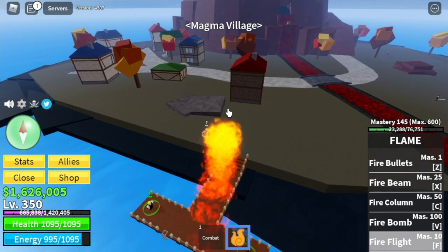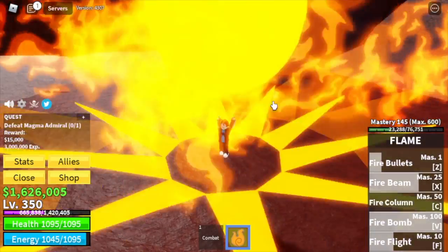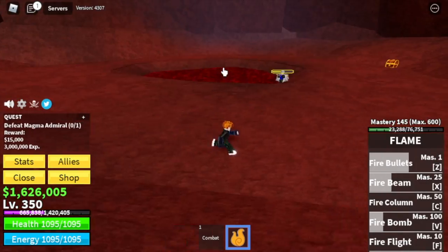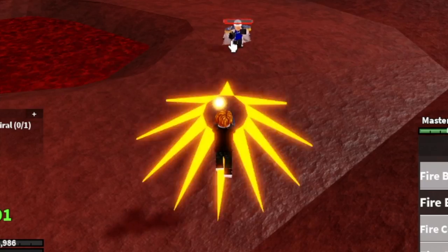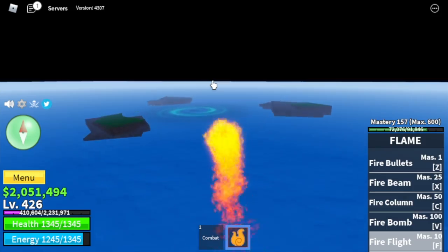Next up, the Magma Village. Shout out to Ace — this one's for you. We're gonna start defeating the Magma Admiral. Technique here: use your skills, then dodge. Use your skills, dodge — repeat that. Same strategy. We're gonna server hop here until your level 425.